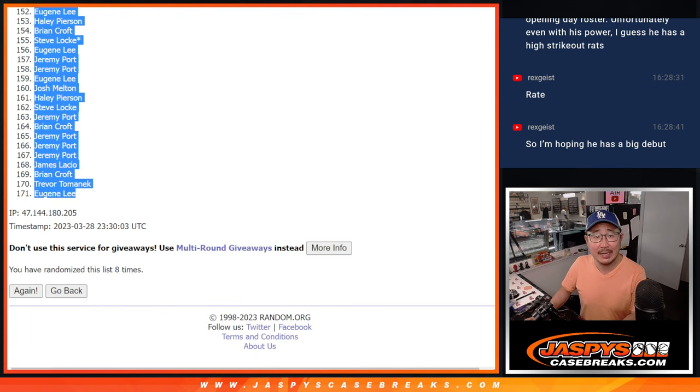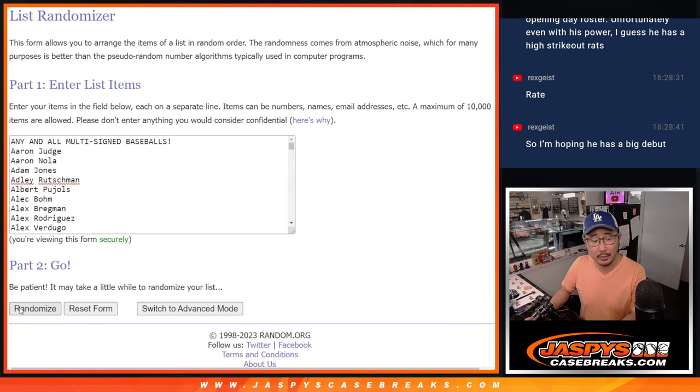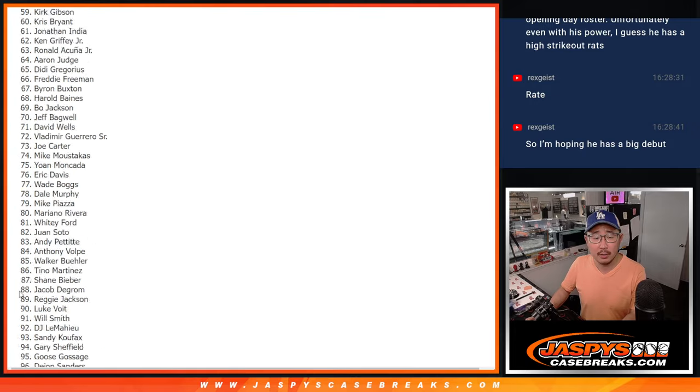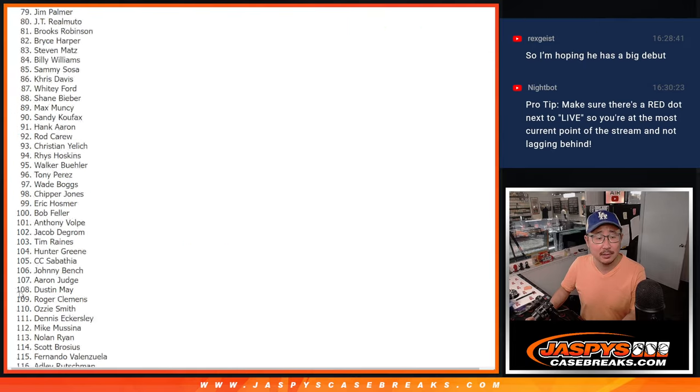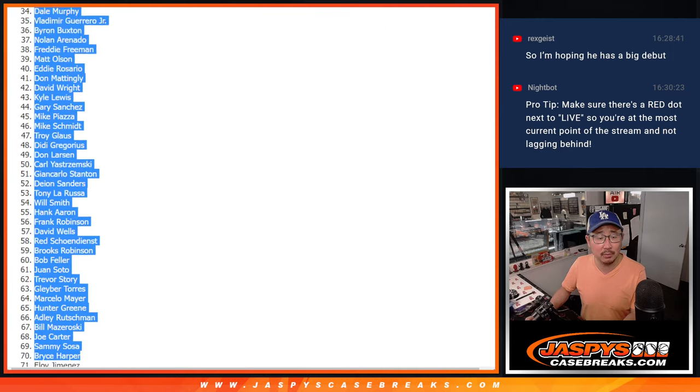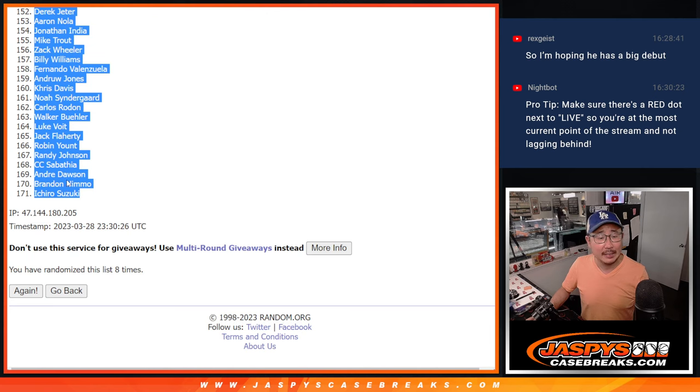Three and a five, eight times for the players. Rolling one through eight. After eight, we've got Pete Alonso all the way down to Ichiro.